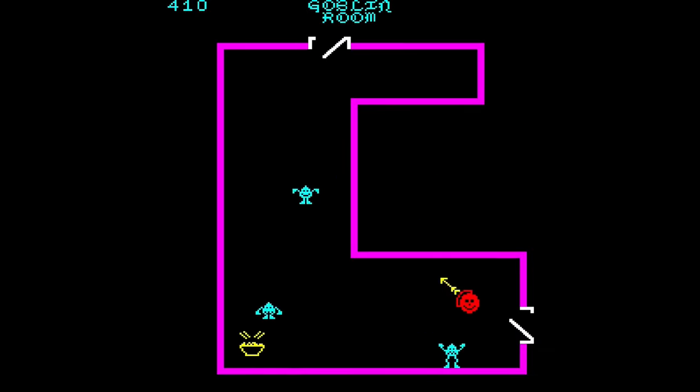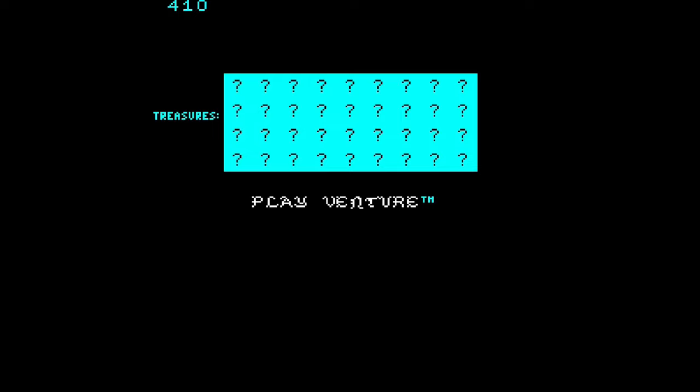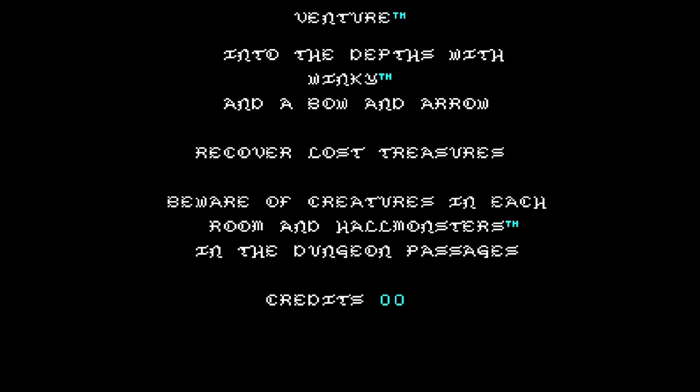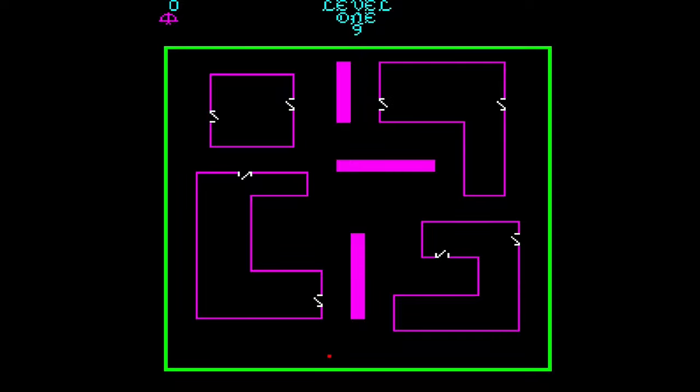Hey guys and welcome back to Pixel Cherry Ninja's channel. We are going to have a look at the Exidy Universal System Board 2 courtesy of Anton Gale. Currently there are only three games playable on this board, which is Venture, what you're seeing on screen now, Mousetrap and Pepper 2.